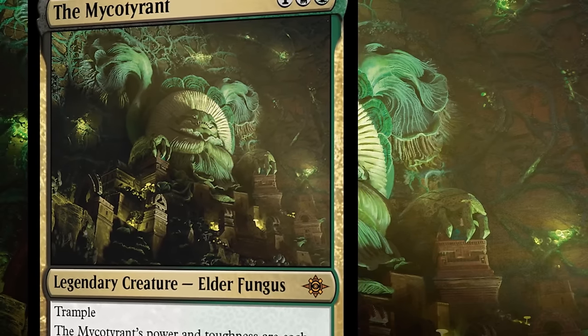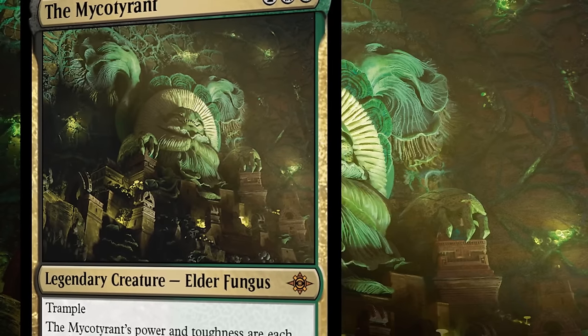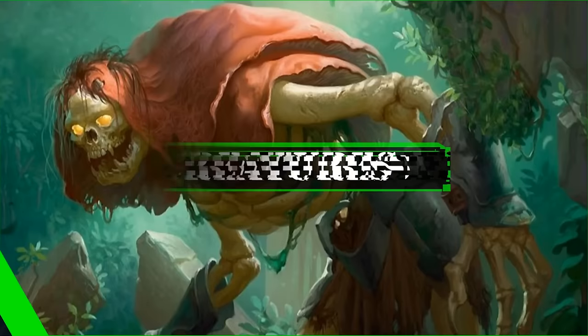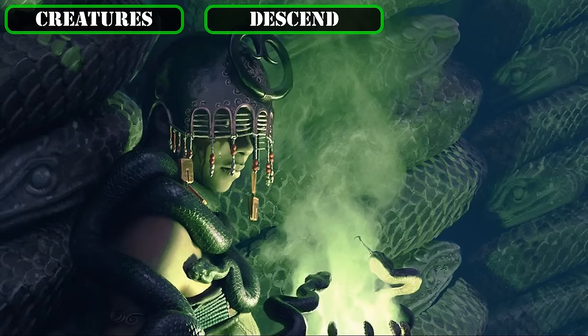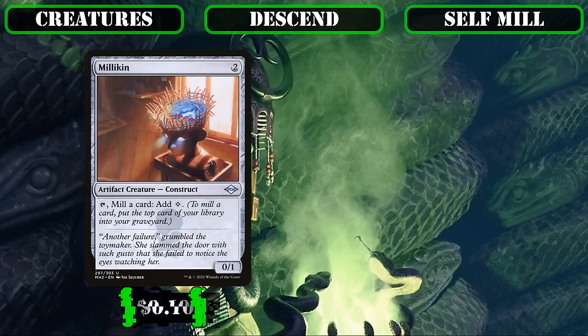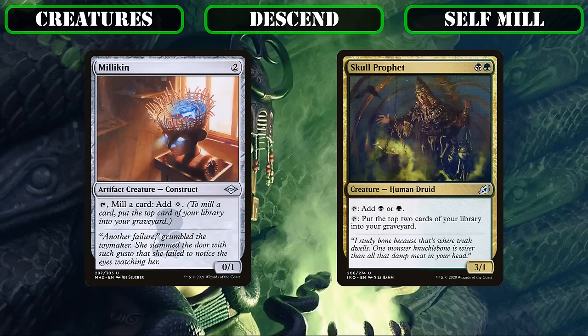Now that we know a bit more about the commander and playstyle, let's start looking at the deck itself, beginning with the creatures. Opening with the backbone of our deck — its ability to get permanents into our bin to enable our commander's token creation — we'll start with creatures whose primary function is to send cards from our deck, field, and hand into our graveyard. Beginning with our self-milling entries, we'll be running some repeatable sources of self-mill.